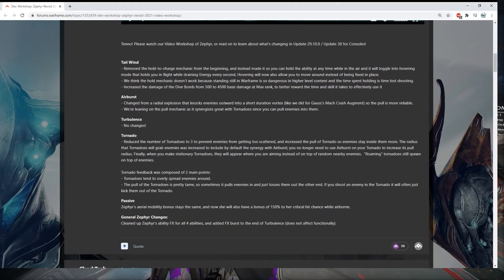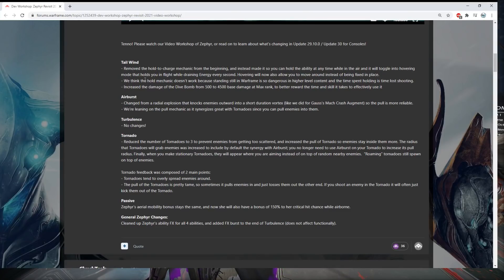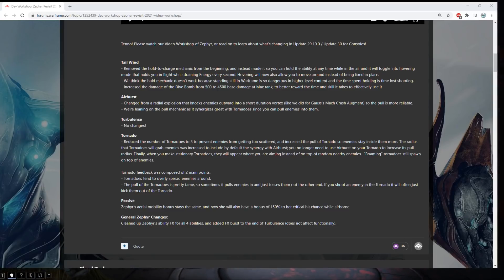Let's go over the dev workshop. Pablo is a treasure. For Tailwind, they removed the hold-to-charge mechanic from the beginning and instead made it so you can hold the ability at any time while in the air to toggle into hovering mode. With the new critical chance passive and the flying, Zephyr with a Brahma or Glaive Prime AC-130 build could actually be a real thing — Apache attack helicopter Zephyr.